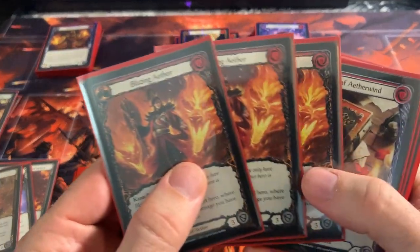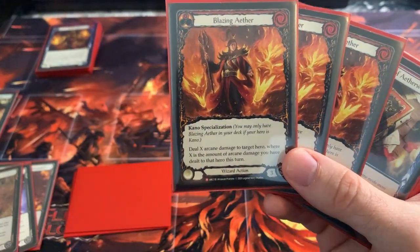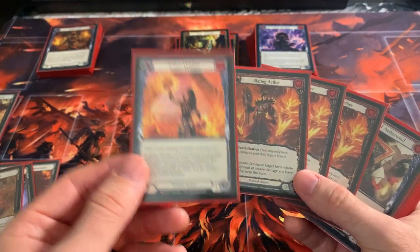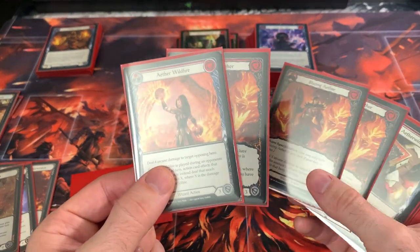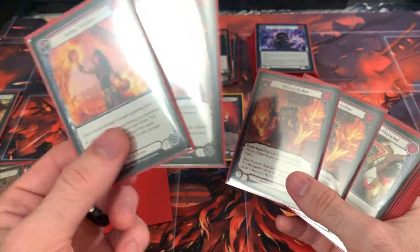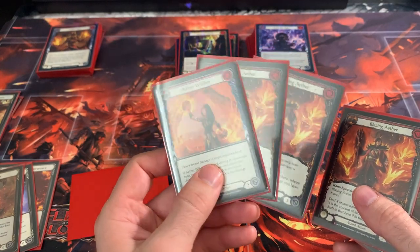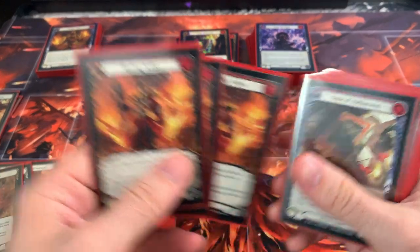Every Kano player is going to run three Blazing Aether. It costs nothing and deals X arcane damage, where X is the amount of damage you've dealt to the hero this turn. So if you Wildfire for six, then Blazing Aether deals twelve — that's 18 damage with two cards. If you dealt six and then twelve, that's 18. This could come in for 24. You've just 40-to-zeroed someone with three cards. The potential in Blazing Aether is absolutely insane. Run three.